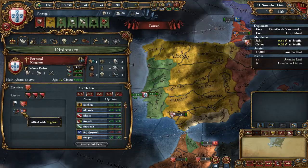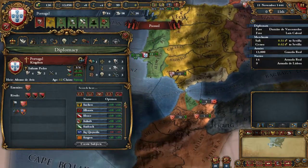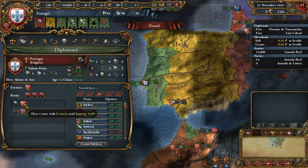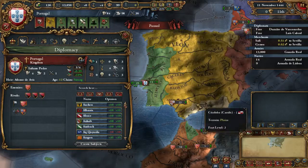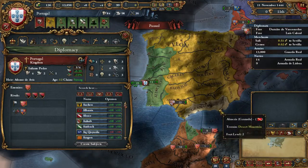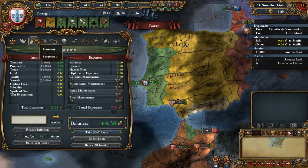Diplomacy: we are allied with England and Morocco hates us because we have land in Morocco - Ceuta, or however it's pronounced. And we have a truce with Granada. Castile will reconquista them, and if you try to take some land from there in the early game, they will most likely hate you, so just don't.